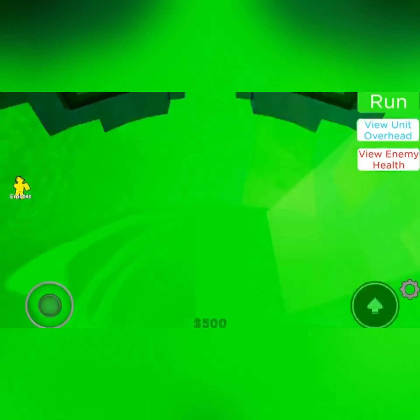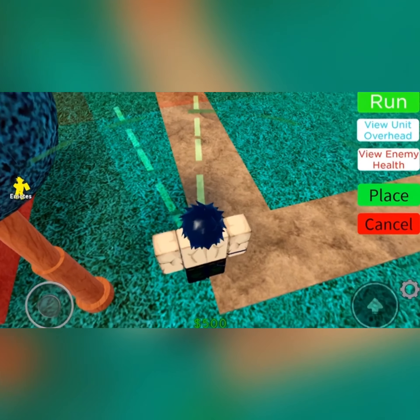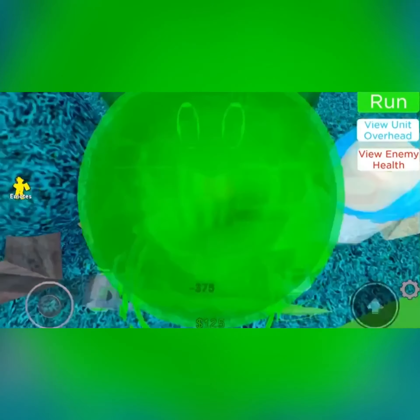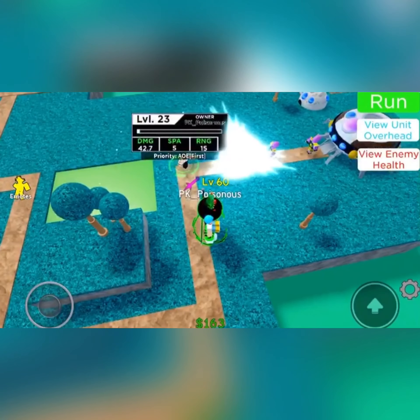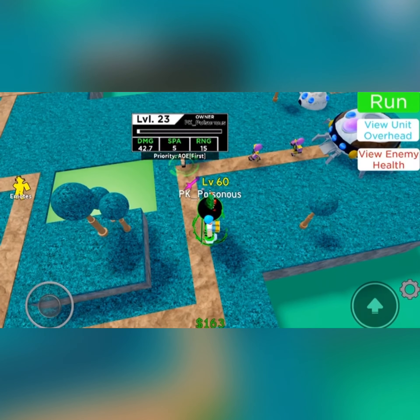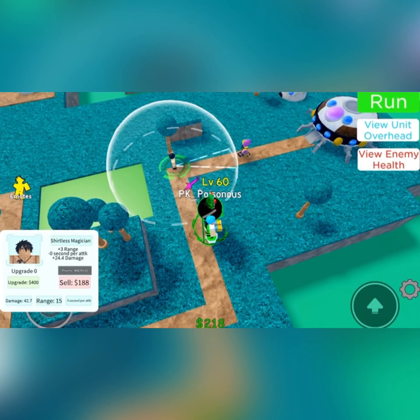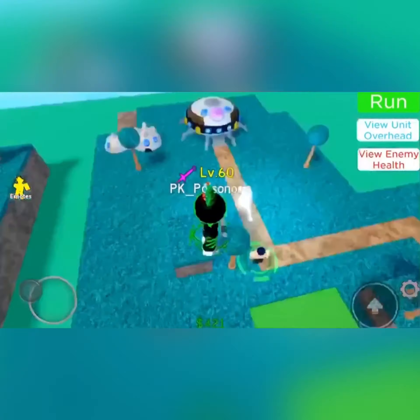So wave 1 — he takes 375 coins to summon, which is not much, but he is a 4-star. Him at level 23, he does 42.7 damage, attacking every 5 seconds. He has AoE a little bit, and a range of 15. Not bad at all for a 4-star.